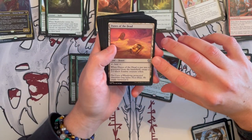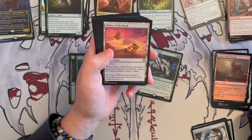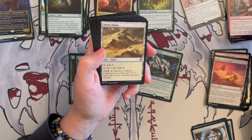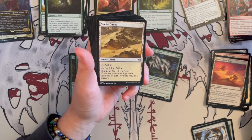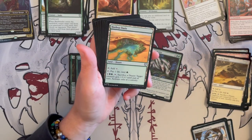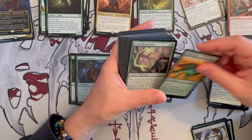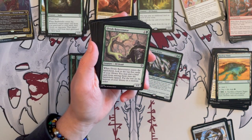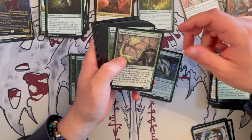Then we have Dunes of the Dead — whenever it's put into your graveyard from the battlefield you get to create a 2/2 black zombie creature token. And then Shefet Dunes — you pay one life to add one white, or sack a desert and creatures you control get plus 1, plus 1 until end of turn. Hazezon Oasis — similar, but you sack a desert and target creature gets plus 3, plus 3 until end of turn. Elvish Rejuvenator — when it enters the battlefield, look at the top five cards of your library, put a land card from among them onto the battlefield tapped, put the rest on the bottom of your library in random order.